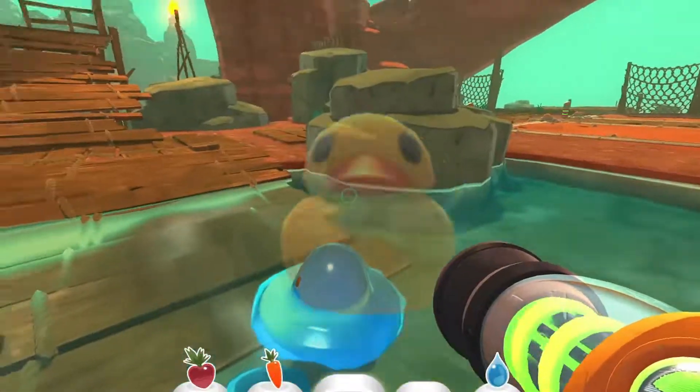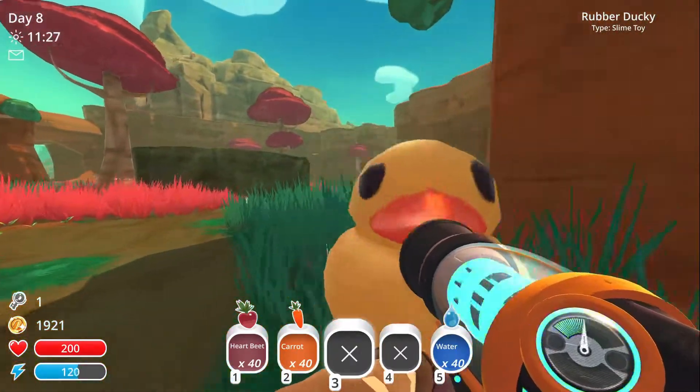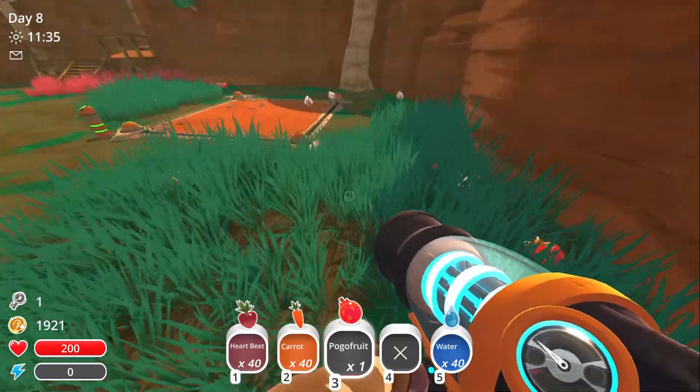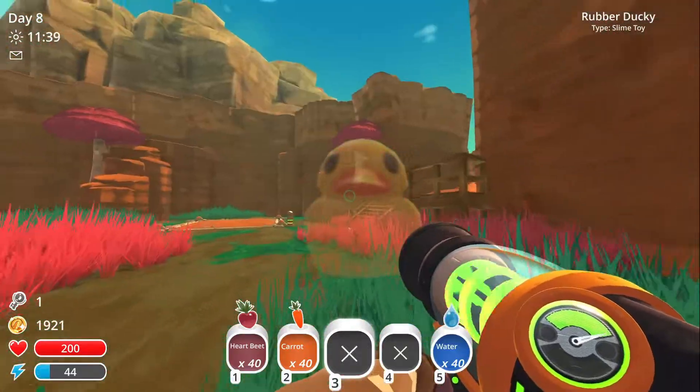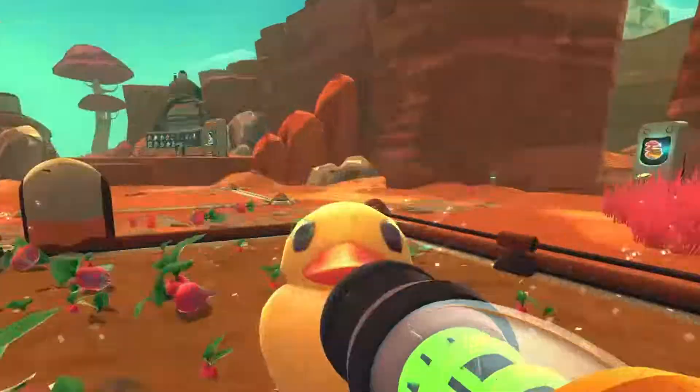DUCKY! I FOUND A DUCKY! Okay. I'm gonna deal with the rad Gordo, Cody. I don't think we can trust him alone. No, no, I got it. Where's the ducky? Right? Ducky. Landon, the puddle slime likes ducky, by the way. Why do they like ducky? Because it's water! DUCKY!